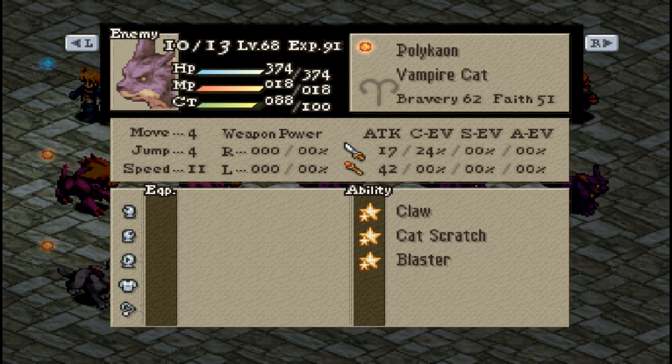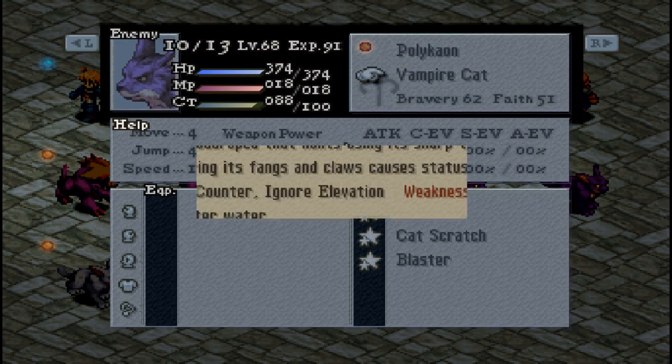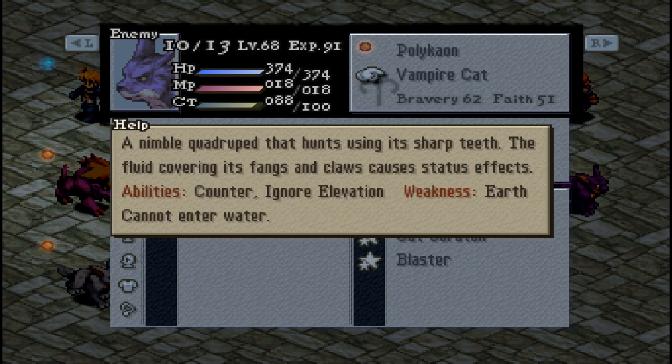Eupolomos. Polychaon — not sure if we've seen vampire cats. A nimble quadruped that hunts using its sharp teeth. The fluid covering its fangs and claws causes status effects. Weakness to Earth. I have gotten rid of Balthier from being a monk. Counter and ignore elevation. Cannot enter water. Weakness: Earth.